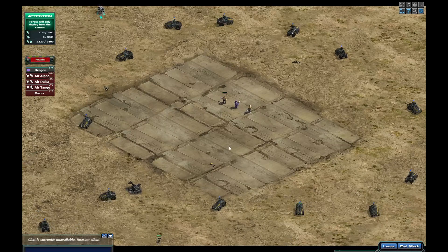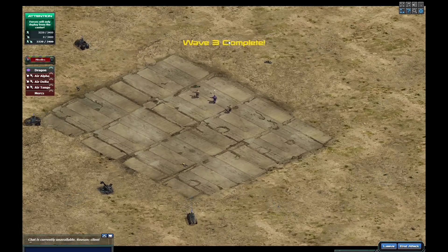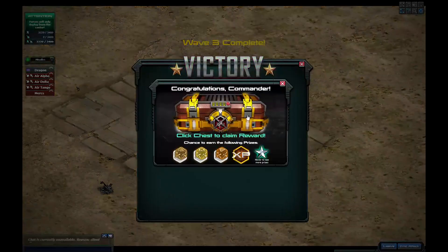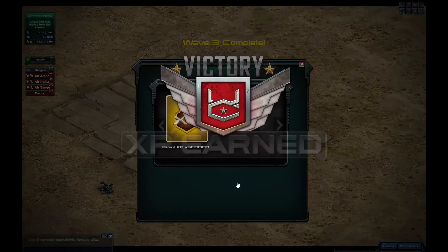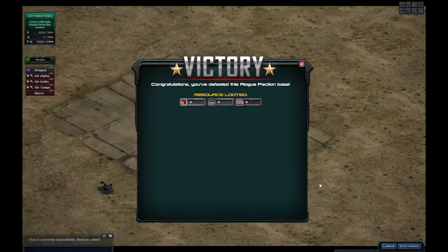I don't even bother with the boxes anymore guys. I did start picking them up and then putting the units on fist, but by the time they reach the target my level 20 units have already killed them. I could buy extra even after I got them to level 20 - I went back into my base and didn't get a repair logistic, so I'm going to wait 20 minutes before I do another one.